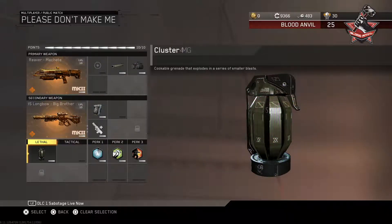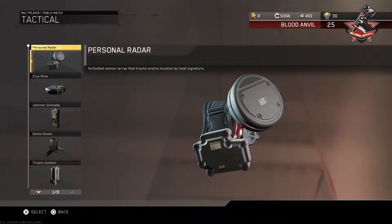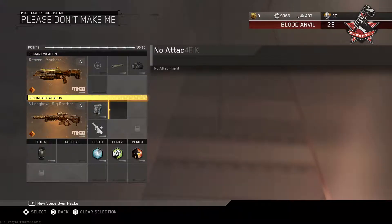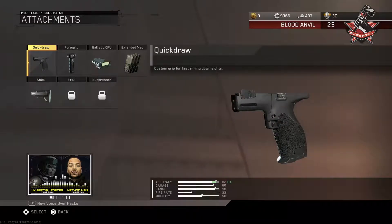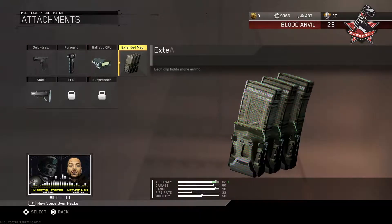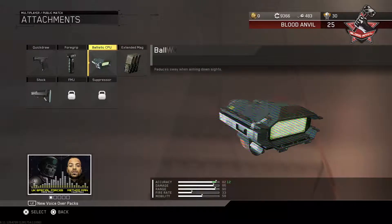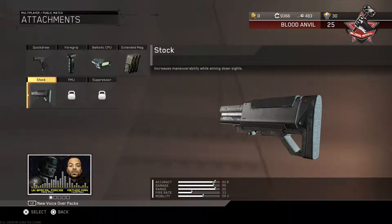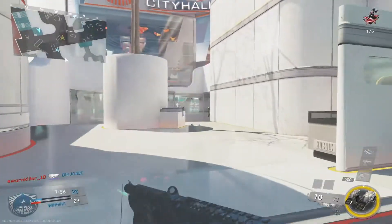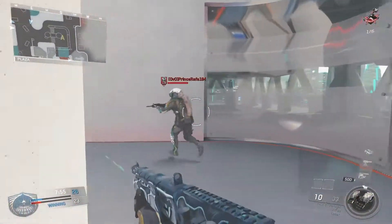Finally, you have an option: you can use a lethal of choice, a tactical of choice, or go back to your sniper and place one extra attachment on it — it's up to you. Personally, I like having a grenade ready for whenever I need it. With this class you're getting the best of both worlds — you can use the shotgun or switch to your sniper at any point. I've really enjoyed this class; I think it's smart and definitely useful.